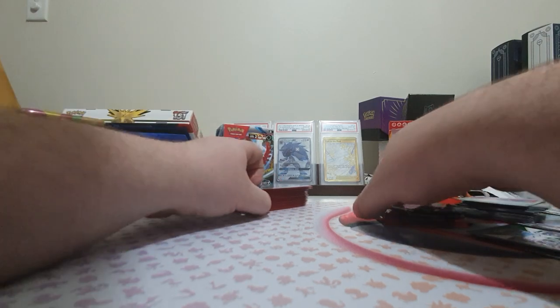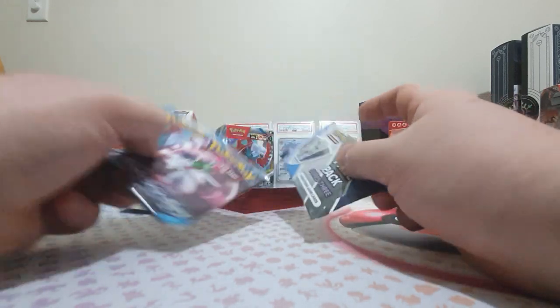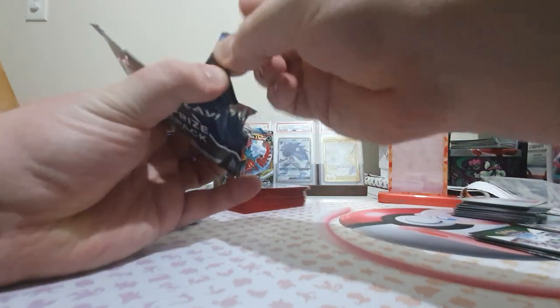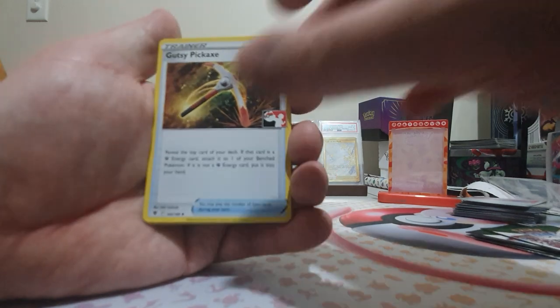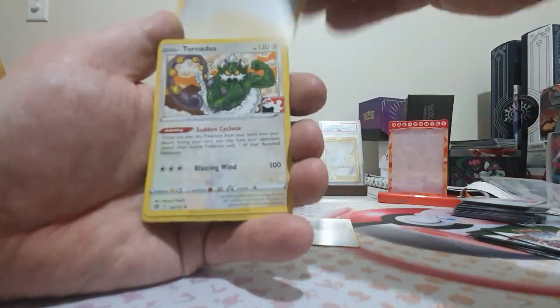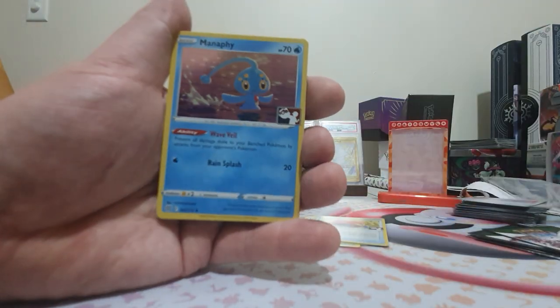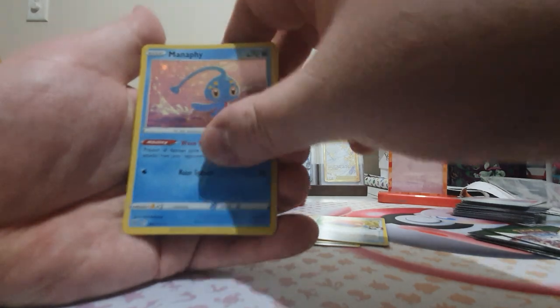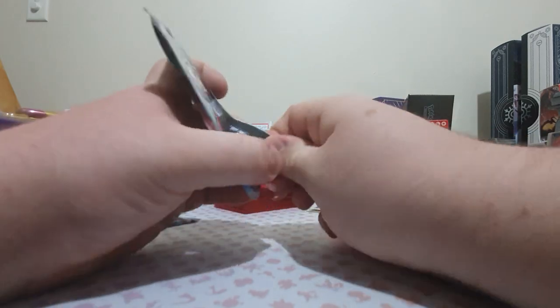That was my deck, but we did get some packs for entering the event. Let's start with the prize pack. Since it was a sanctioned event we got these — a Gutsy Pickaxe, Gardenia's Vigor, a Tornadus, the cosmic foil Pot Helmet, the cosmic foil Manaphy, and then a non-holo Psychic Energy.